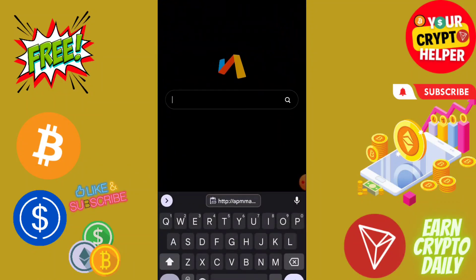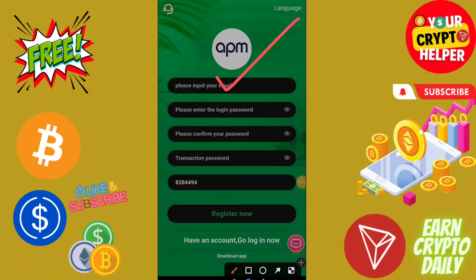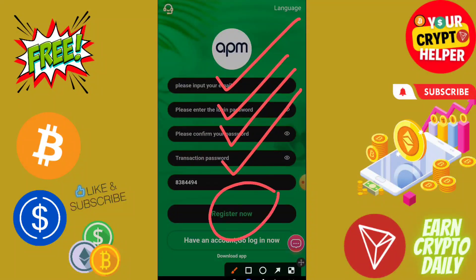Let me demonstrate how to register on this platform. You have to enter your email ID, login password, confirm password, and transaction password, then click Register. After making an account you can download the application and contact customer service.